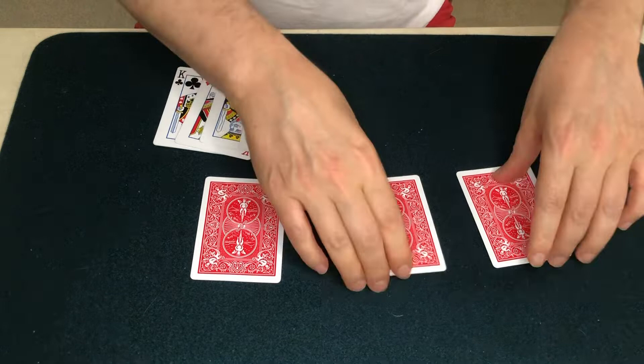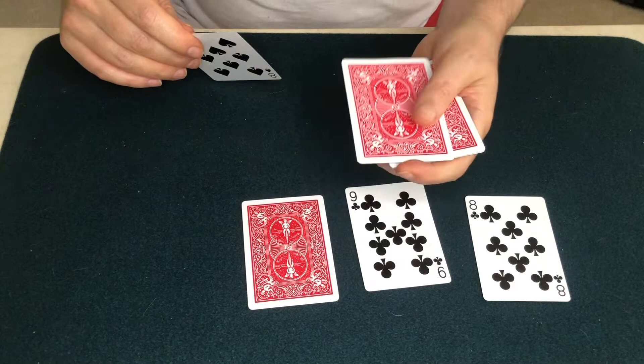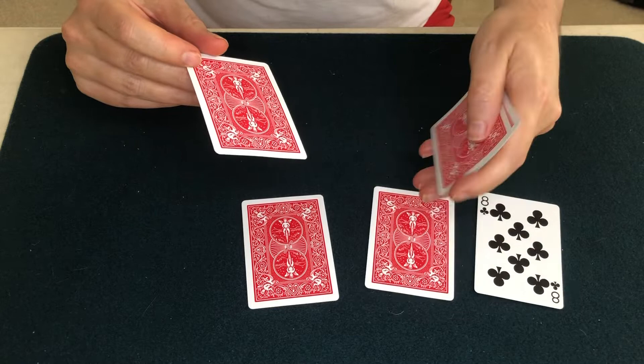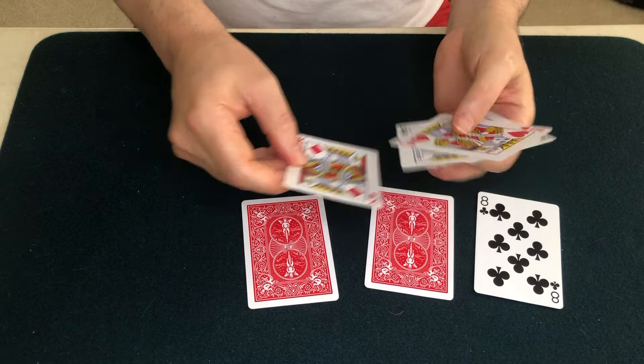Leaving the spot cards on the mat. Let's try this again one at a time. I'll put a king down on the mat, and I'll put a spot card into my hand. And yet, the king jumps back. We'll do that again. I'll put a king down onto the mat, put a spot card into my hand, and once again, the king jumps back for the last time.